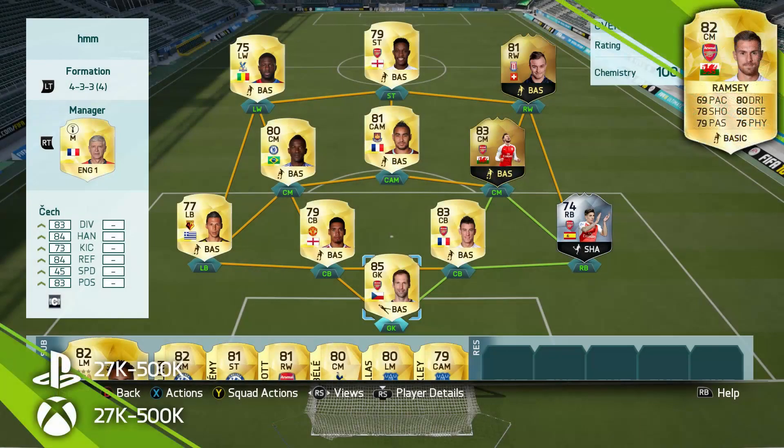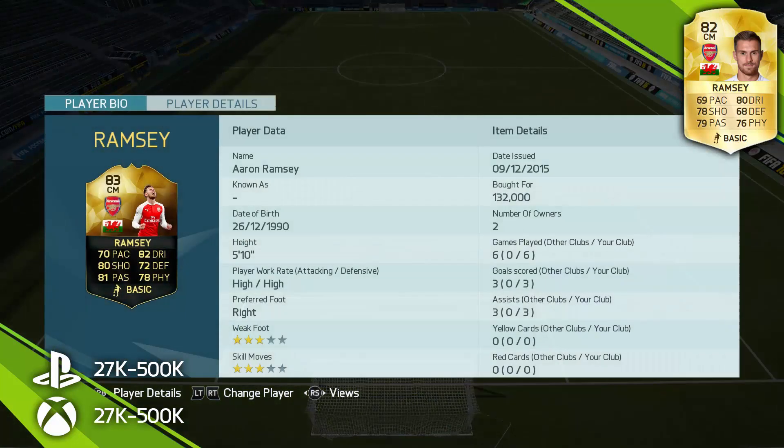Hey, what's up guys and welcome to this inform Aaron Ramsey player review. He got this inform for scoring a goal and getting an assist in Arsenal's 3-1 win over Sunderland. Originally this inform card comes out of packs as a CDM, however I changed him to a center mid and used him in that role. From that role he contributed towards six goals by scoring three himself and setting up three more.